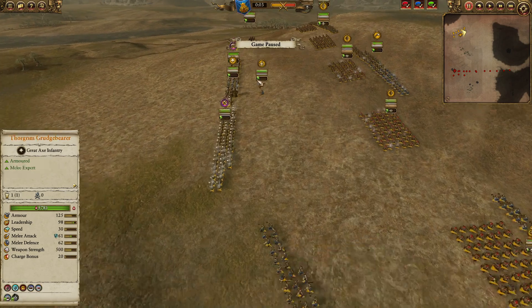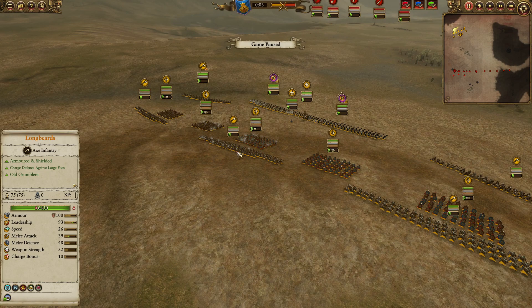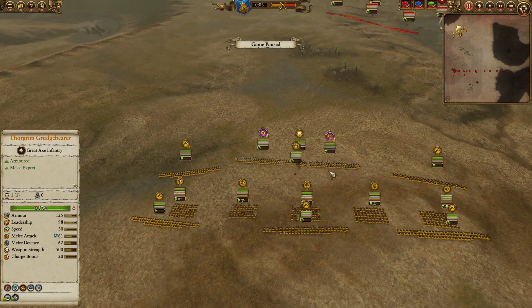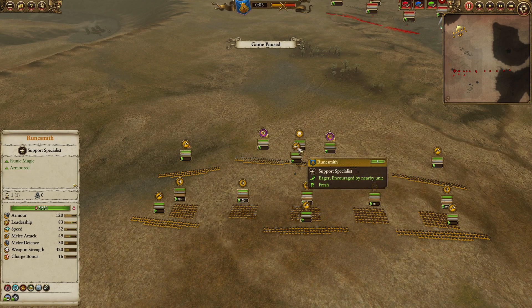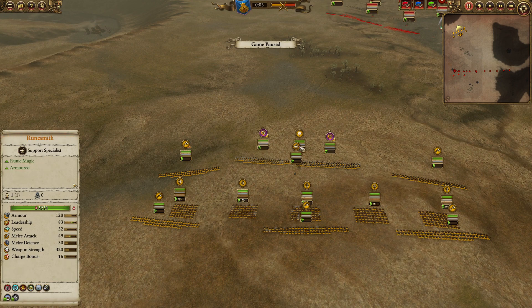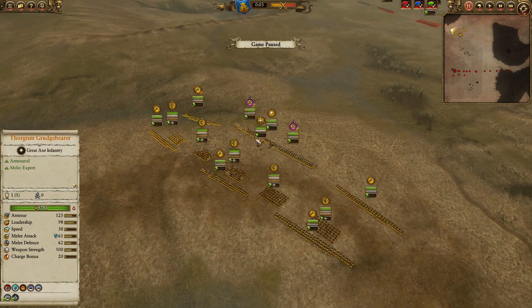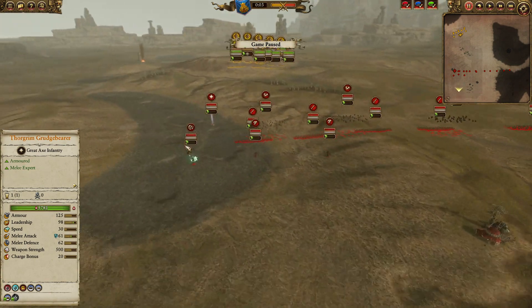On the side we have two Long Beards, one of them rank one, and at the back we have three more Long Beards, so overall very heavy infantry. Everybody on the roster is immune to psychology — Bugman Rangers, Long Beards, Pig Gate Guards — though Thorgrim and the Runesmith are not immune to psychology.